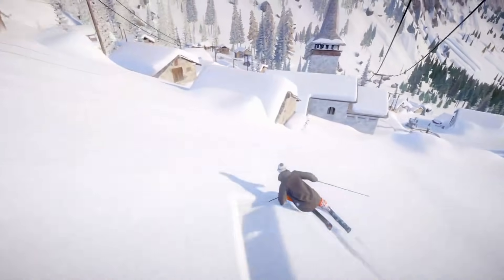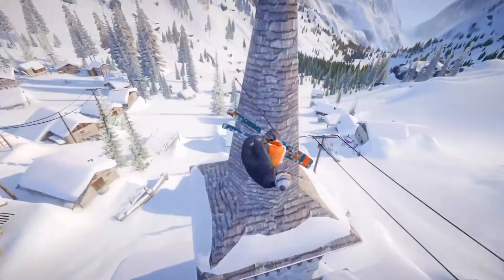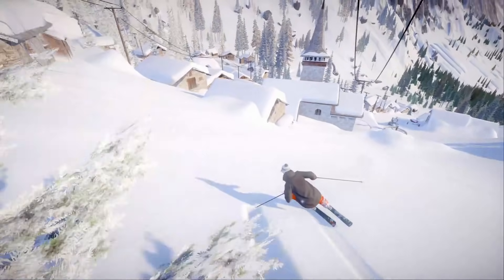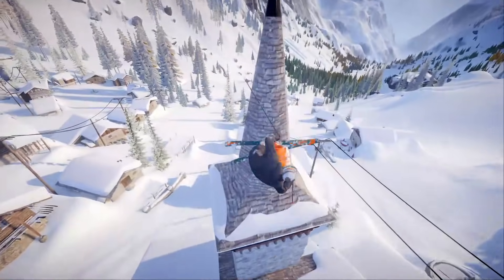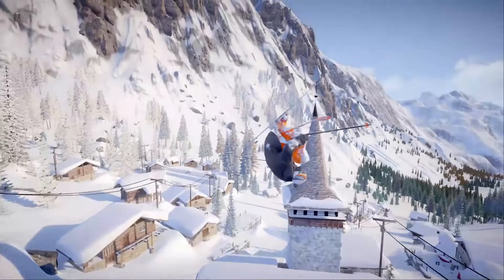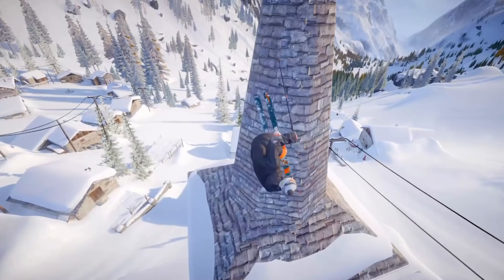Coming out on the Sabbath. Flatliner flat spin 630 mu greases up the church 540 safety out. Considering there's no wall ride mechanic built into Steep, it makes this spot really difficult to hit. You can see Flatliner almost has to trick his character into going for a double rotation. You can see him instigate that second head depth.